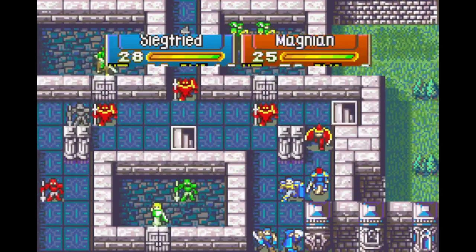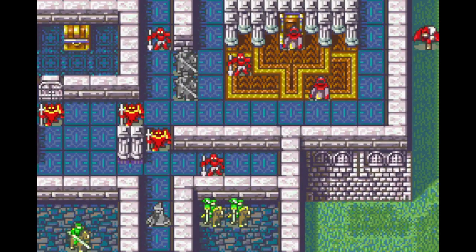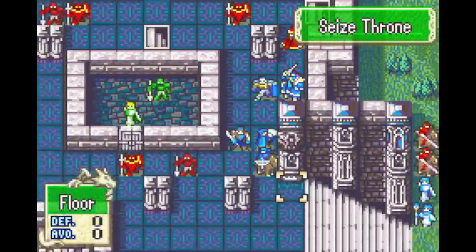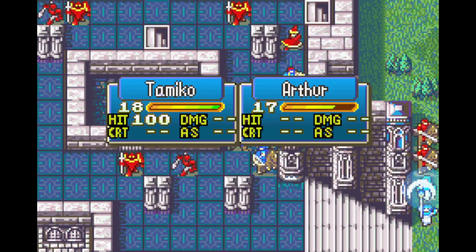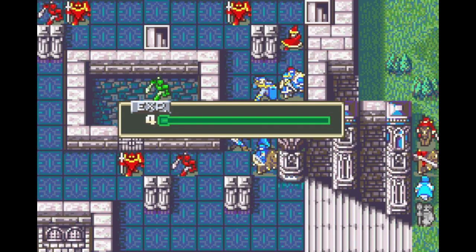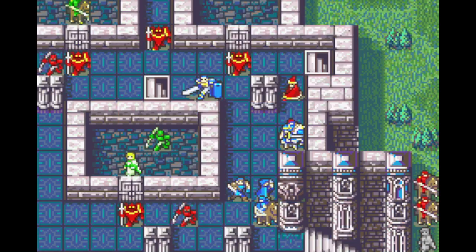Arthur benefits a little from the experience in case I needed to promote him. The boss is a shaman — she's kind of difficult to take down in one round of combat, and honestly I make a very stupid mistake. I was trying to kill her with the Iron Blade using Noah, and I kind of forgot that I can just two-round her over enemy phase and player phase. So instead I just land a crit that was not needed at all, which is entirely on me.